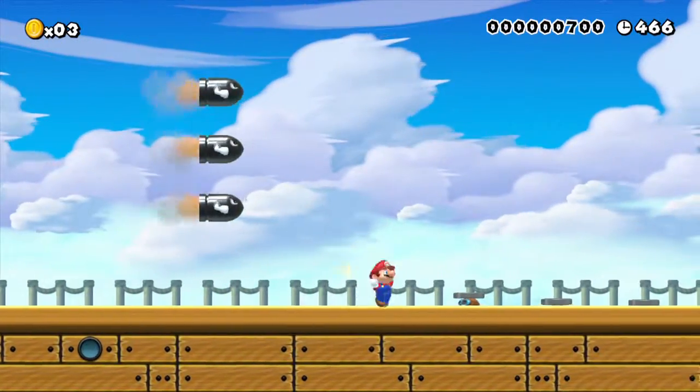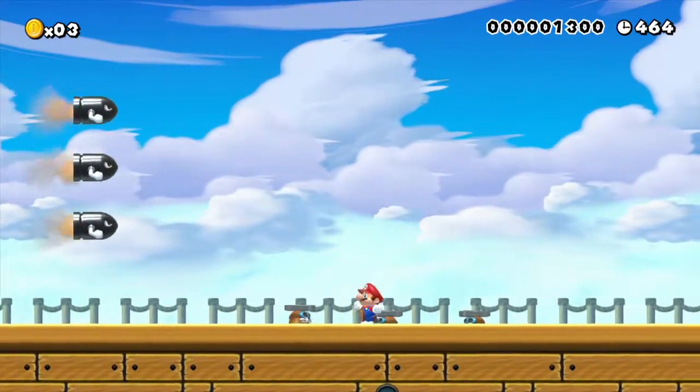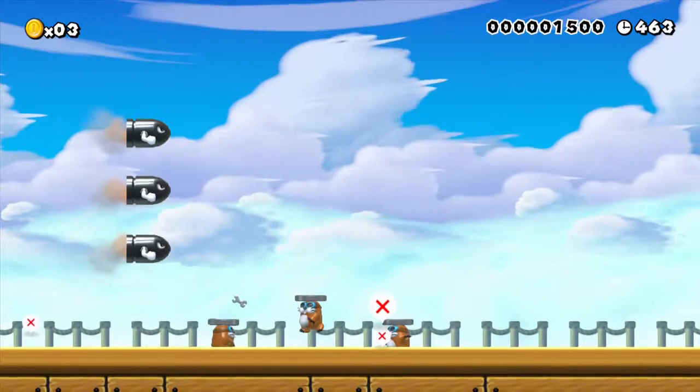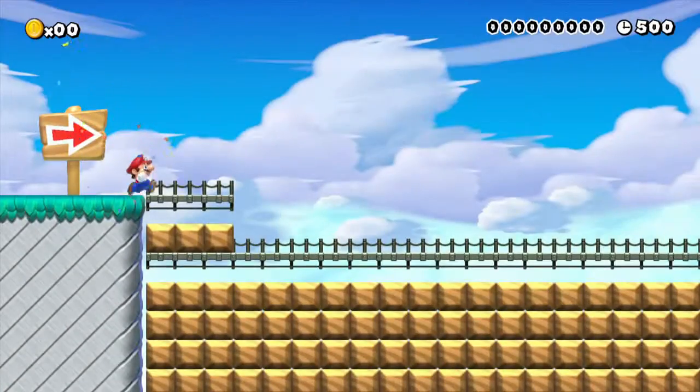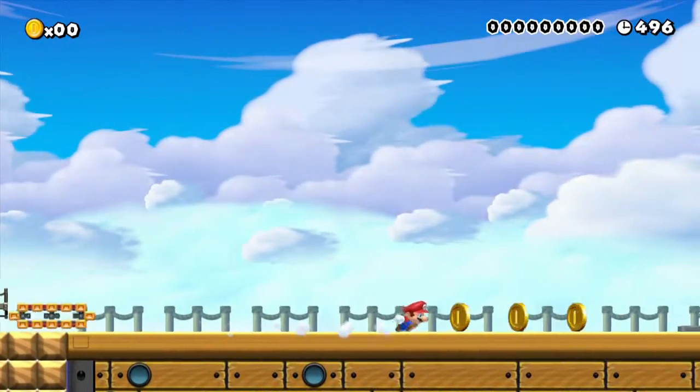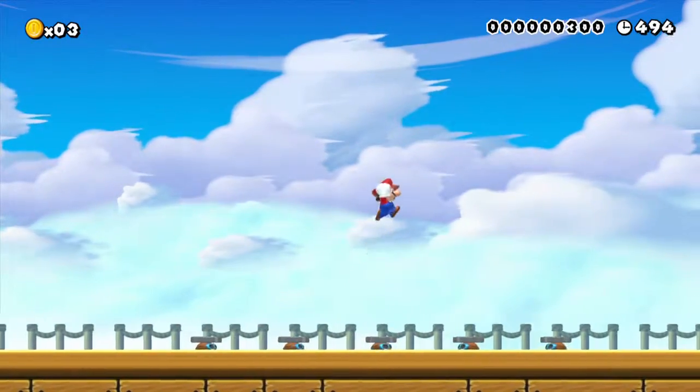Then you have a boost pad right here. You have three coins, which is from Mario Kart 7, because I didn't know it got remade on Mario Kart 7. Then you have Monty Moles over there, which I just died from, who popped out of the ground.